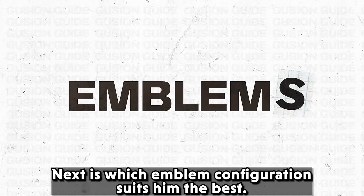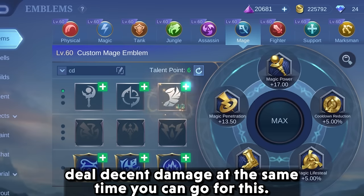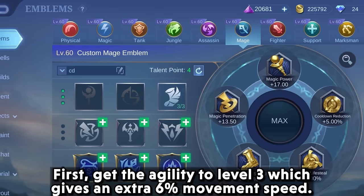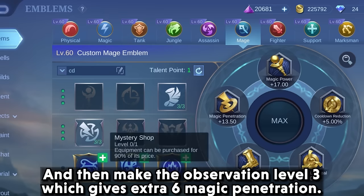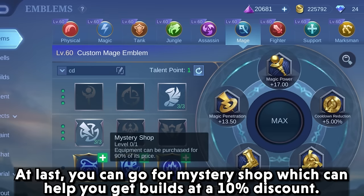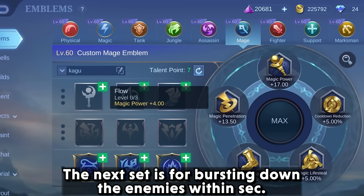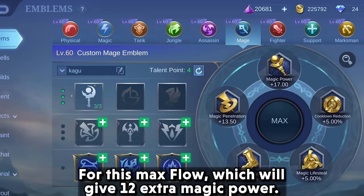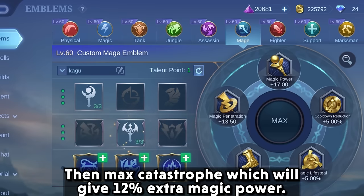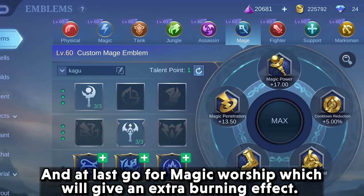Next is which emblem configuration suits him best. If the enemy has high mobility heroes or if you want to play safe while dealing decent damage, get Agility to level 3 for 6% extra movement speed, then Observation to level 3 for 6 extra magic penetration, and finally Mystery Shop for a 10% item discount. For bursting down enemies within seconds, max Flow for 12 extra magic power, max Catastrophe for 12% extra magic power, and go for Magic Worship for an extra burning effect.